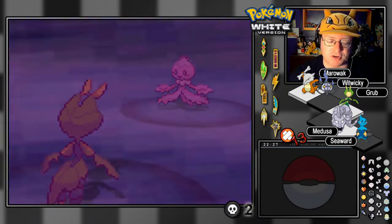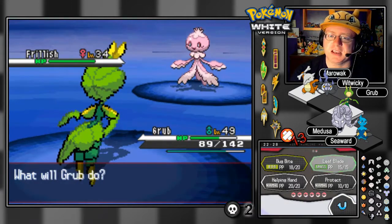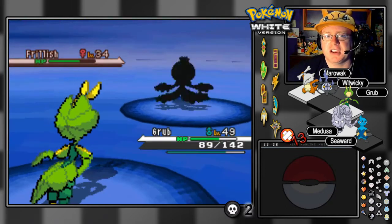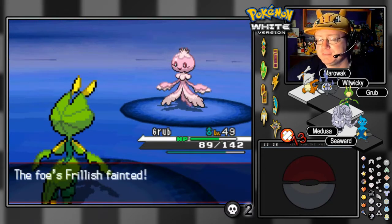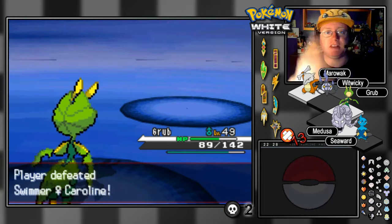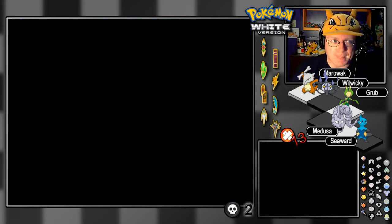Could you imagine if Pokemon could have secondary abilities? What do you think that would be like? What would be a good secondary ability for some Pokemon? Well, Gengar could have Levitate and Curse Body. Maybe they could have both natural abilities at the same time. Is that overpowered? Probably.